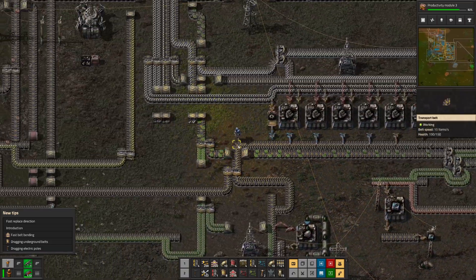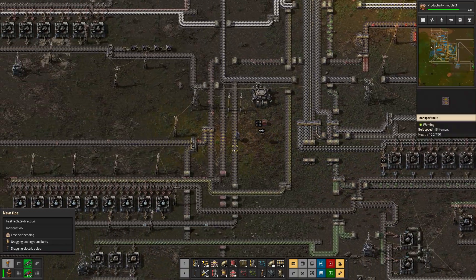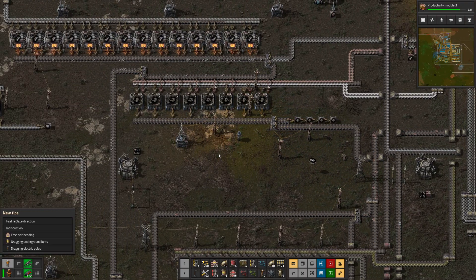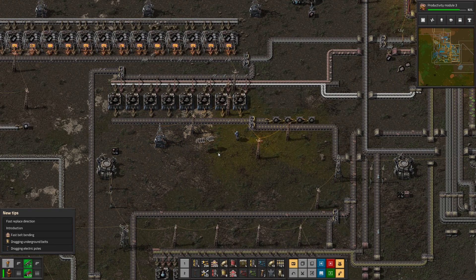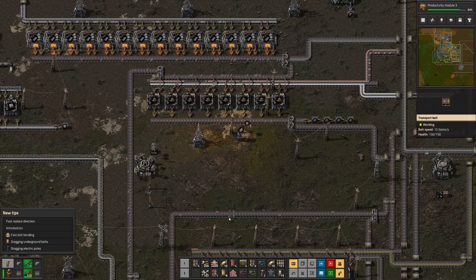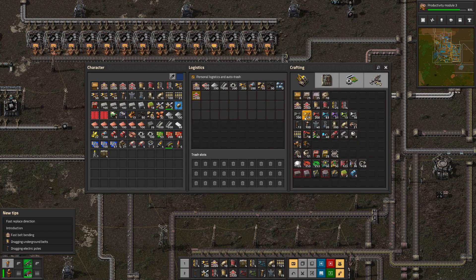Let's go look at the low density structure — let's see what the holdup is. It's steel. Steel is the holdup. Who would have thought? Would fast inserters help?